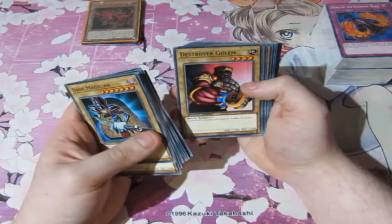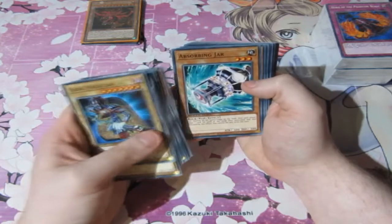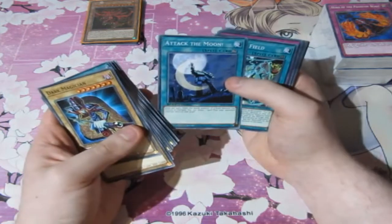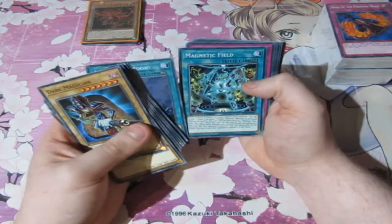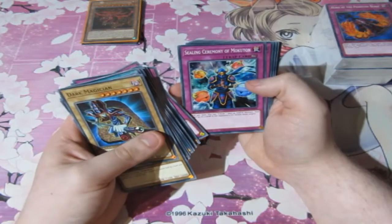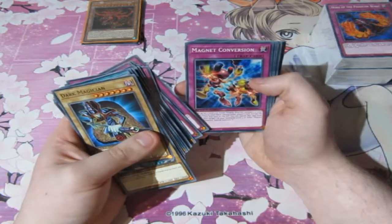Giant Soldier of Stone, Destroyer Golem, The Rock Spirit, Rock Monarch, Absorbing Jar — very, very beautiful, I'm happy to have that — Block Golem, Attack the Moon. Magnetic Field, Zero Gravity, Mind Crush, Rock Bombardment, Sealing Ceremony of Mokuton, The Unbreakable Spirit, Magnet Force — my goodness, some great cards here — Magnet Conversion.